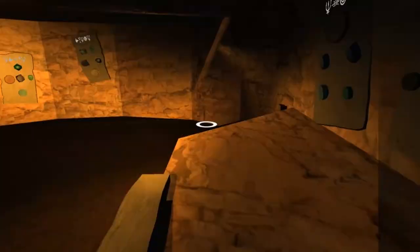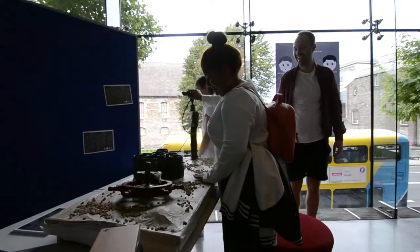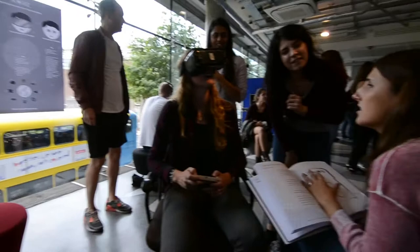Core is a multiplayer asymmetrical game that challenges players to save planet Earth by working together in the Core Lab to divert incoming disasters. It is essentially an information gap game where players must communicate in order to succeed.